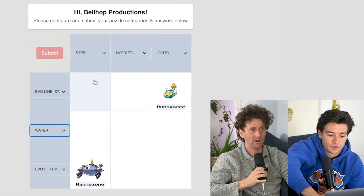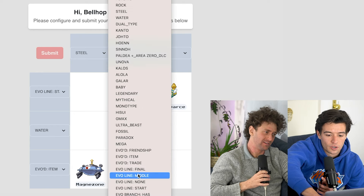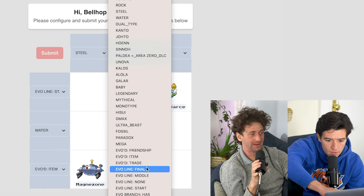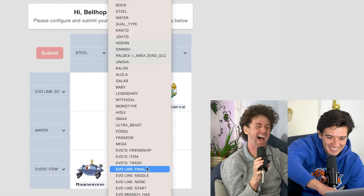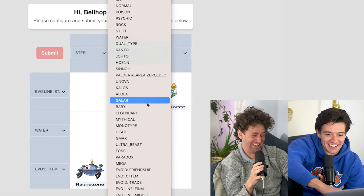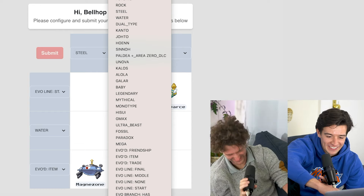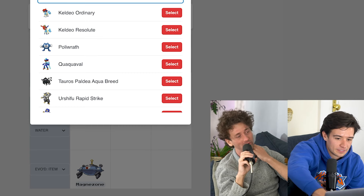So would you want to do water/fighting? That's an obvious one. Do you want to do fighting and Paldean? No, I think that's going to be a popular one. What about fighting and... let's just do water/fighting. Who cares, it'll be at the center. That's funny.